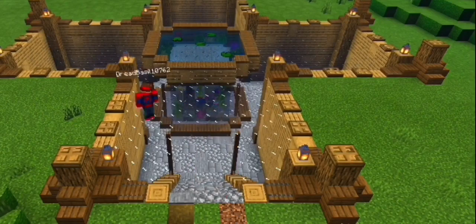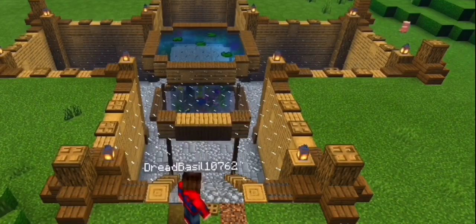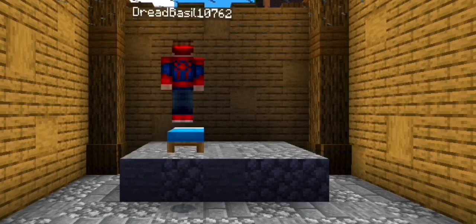I added a little entryway with trapdoors, fences, textured planks, and rails. I just improvised this idea and often don't have any sort of entryway in my bunkers, but this was easy and I'm happy with how it turned out.